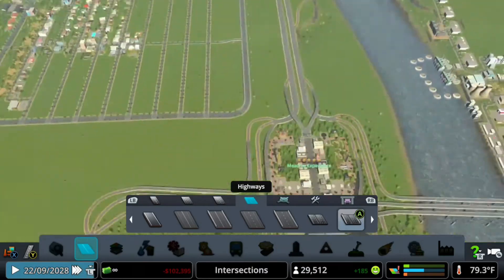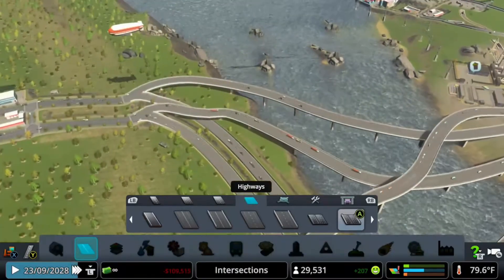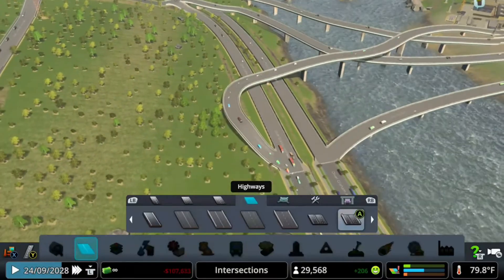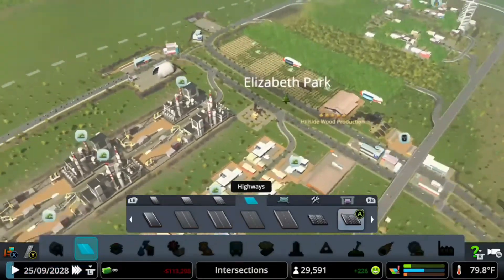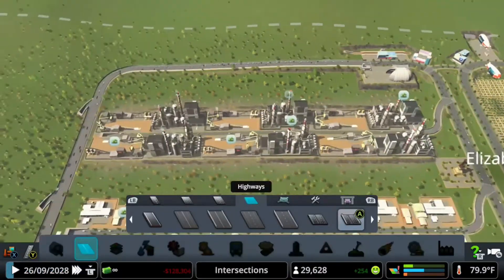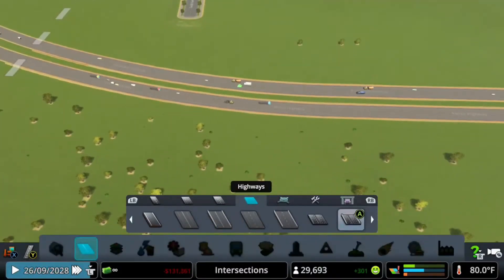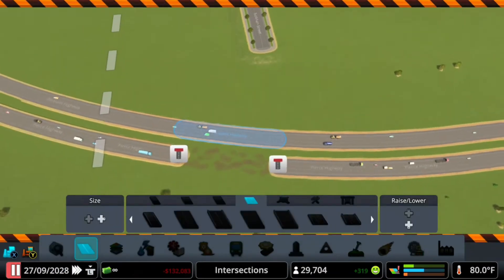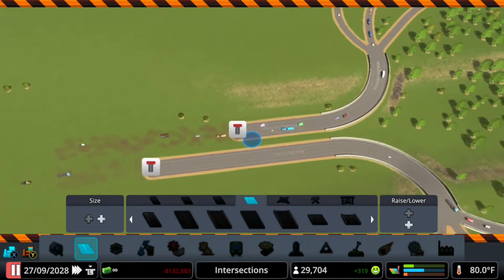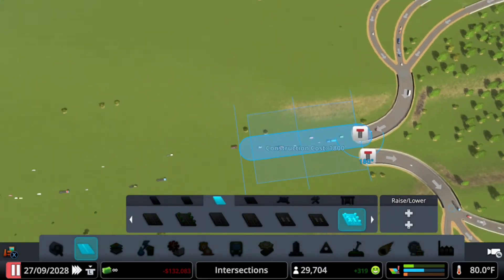We could potentially do something like this and it would 100% work, but I'm leaning more towards this one — look at this, it's perfect. There's not even close to them piling up whatsoever, and this is a pretty busy place. So you shouldn't have any issues with this kind of setup. Let me delete this road and we could go all the way over here.